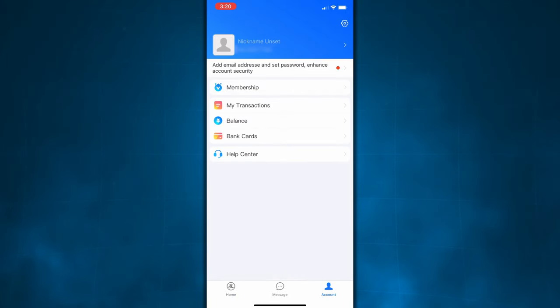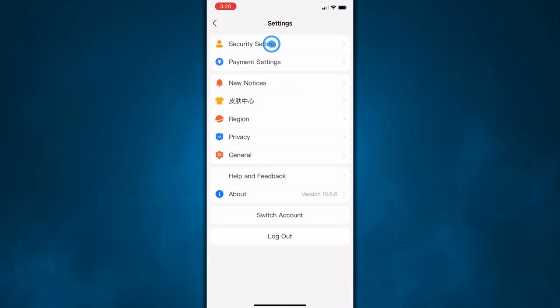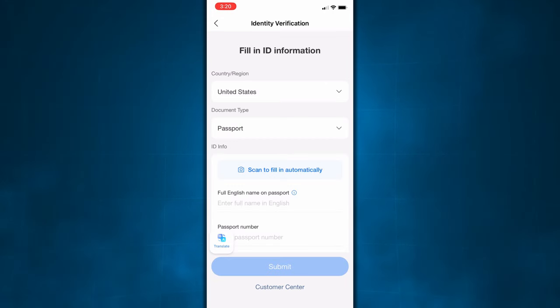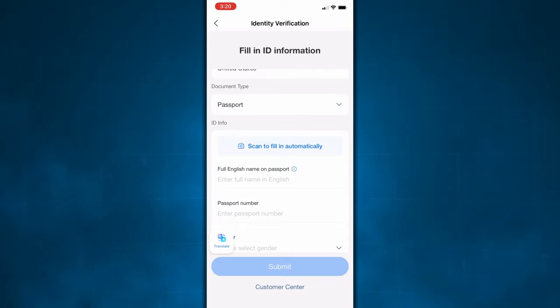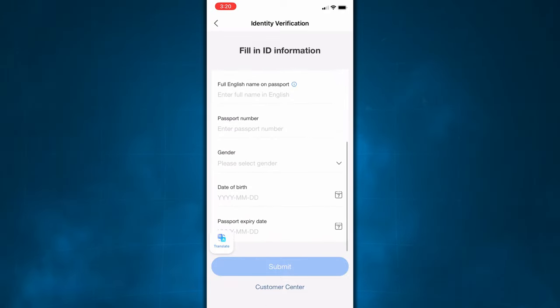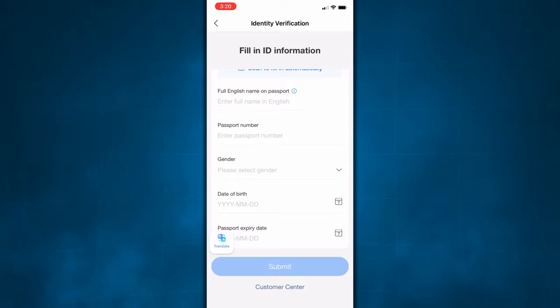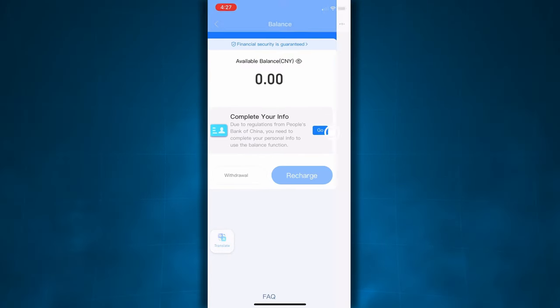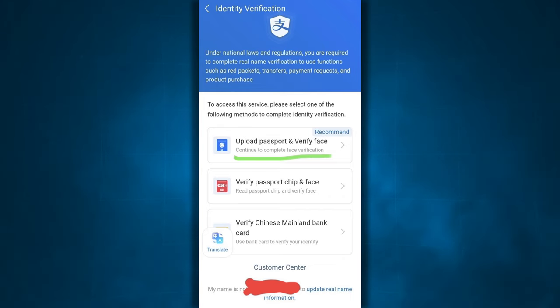From here, click the account tab in the bottom right corner, then click the settings cog in the top right corner, then click on security settings at the top of the screen, and then click identity information where it says 'verify now.' Now you're going to have to upload pictures of your passport. This might be a pain if you don't have a passport, but unfortunately this is the only way to get a verified account. Once you fill everything in and upload the pictures, your account should be verified within 24 hours. Make sure all the information you're providing is accurate and real. If you don't receive your Alipay verification within 72 hours, from the account tab click on balance, then click 'go' next to 'complete your info.' That will bring you to a page where you click 'upload passport and verify face' and complete all the steps. Give it another couple days and you should be good to go.